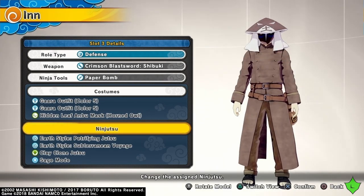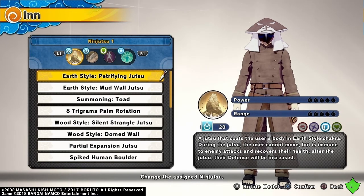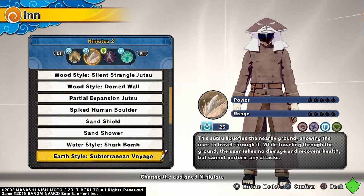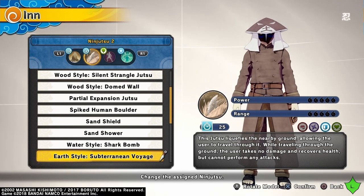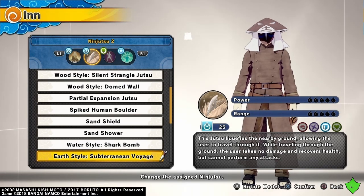For the first ninjutsu I'm using earth style petrifying jutsu — when I use this jutsu it surrounds me in rock which helps protect me from enemy attacks and heals me while I'm inside it. The second ninjutsu is earth style subterranean voyage. It's almost like petrifying jutsu but instead of rock around me I dive into the ground, where I can move around and get health back while underground. Most enemy attacks can't hit me, but there are jutsu in this game that can hit me while I'm in the ground, so watch out.